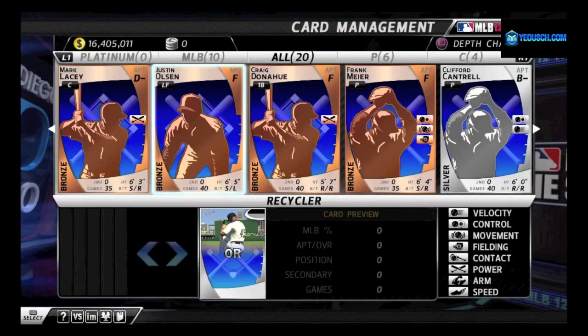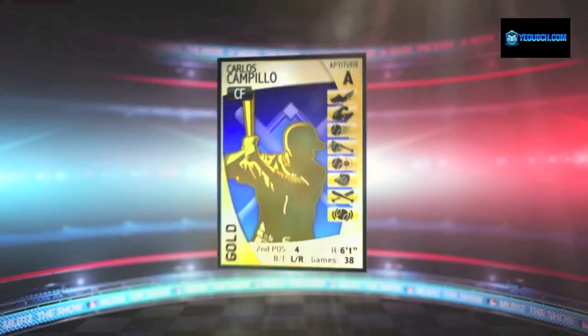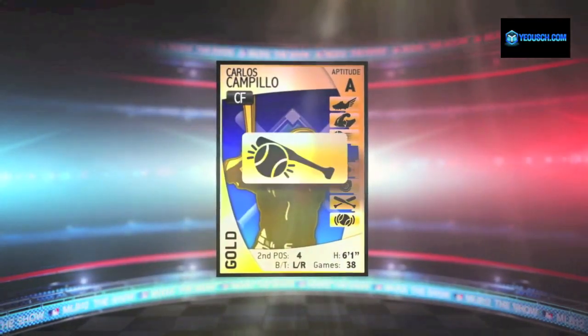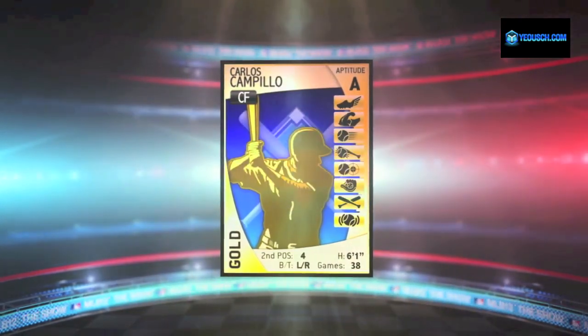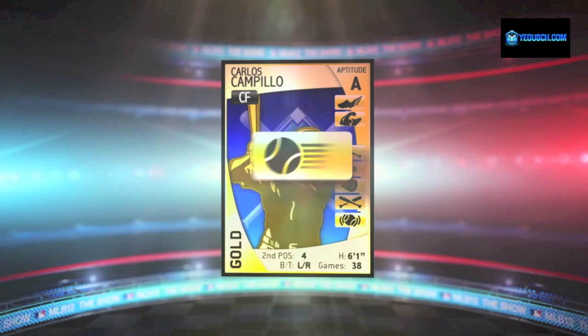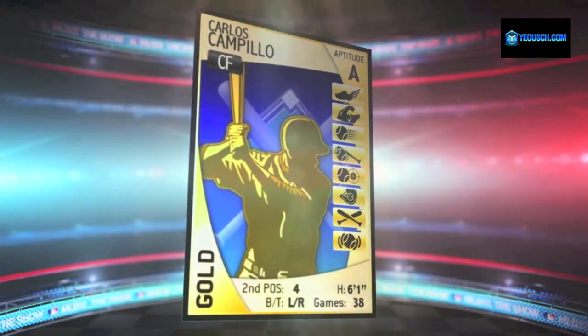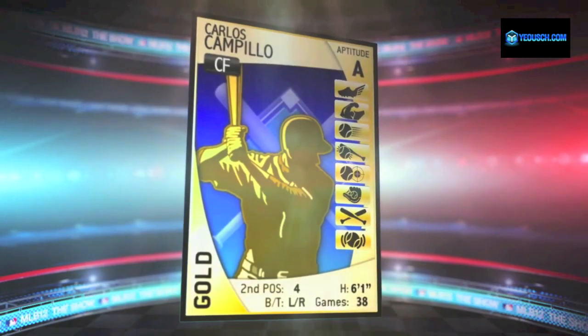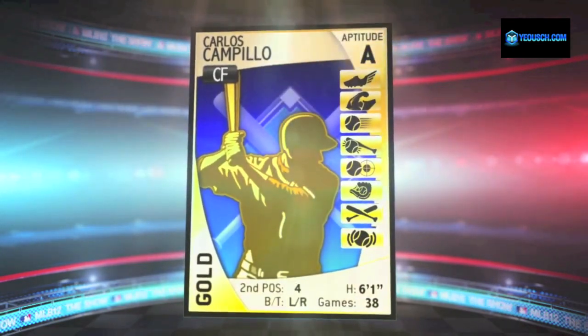Dynasty Cards range from Bronze to Platinum and can include up to five tool bonuses including Power, Contact, Arm, Fielding, Speed, Pitch Control, Pitch Break, and Pitch Velocity. The Game Stat represents the number of games a player can play throughout his career. The higher the player's aptitude value, the more cost-effective he is to train.